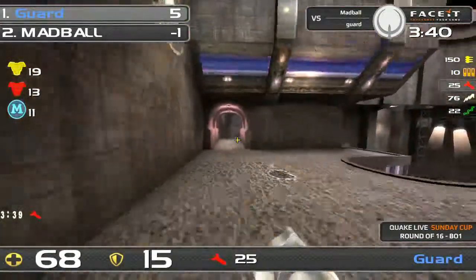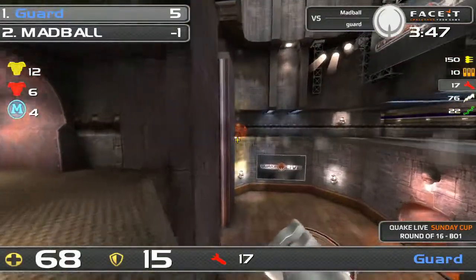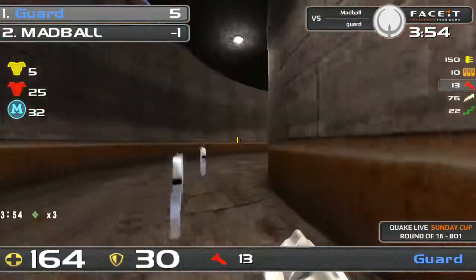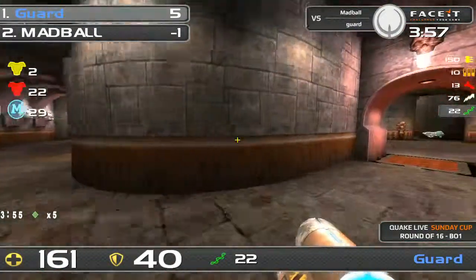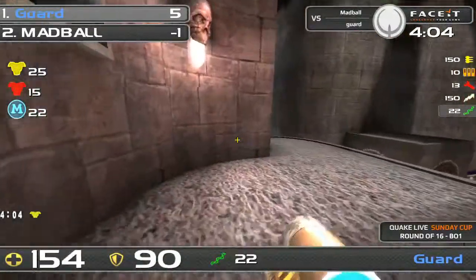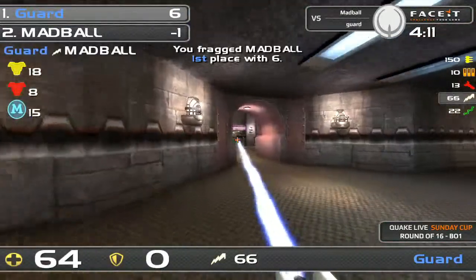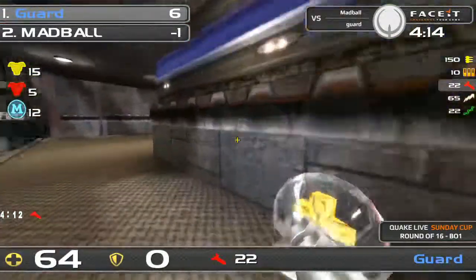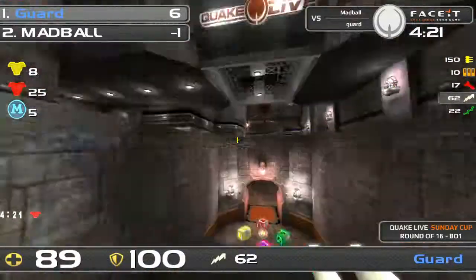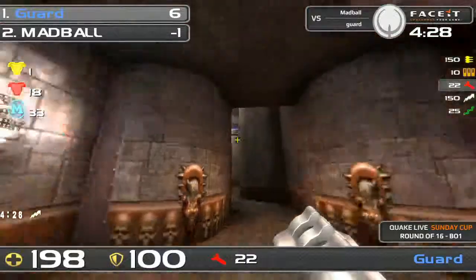But as I say that, Guard does whiff a lot of rails as he tries desperately to catch Madbull, who has a long distance around that yellow. Guard continuing the spam, continuing to try to maintain control. Madbull has actually managed to steal a Red — that's not good maintenance of control from Guard for that to happen. So now Madbull's in with a chance. He doesn't have a huge stack — only 100 health and 100 armour — but he does have all the major weapons. Guard fancies himself the winner of this fight, commits for it, and indeed he is. Guard now has found Rockets, got the timing on that Red Armour and also the Mega, so Guard's still just unhindered in his control, more or less.